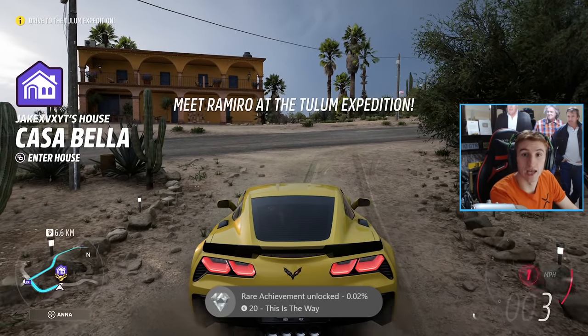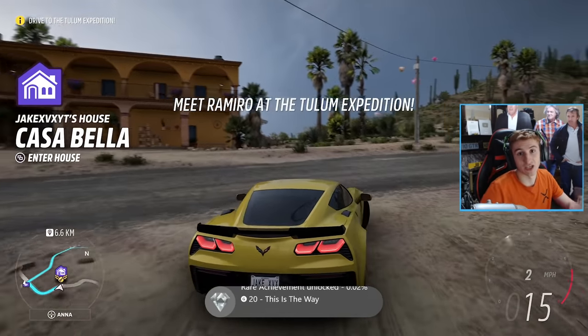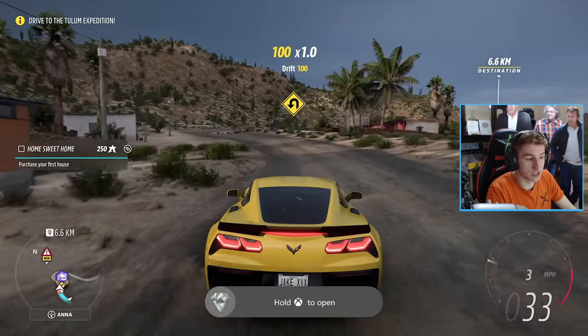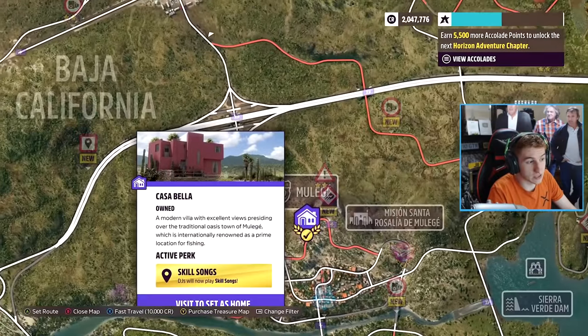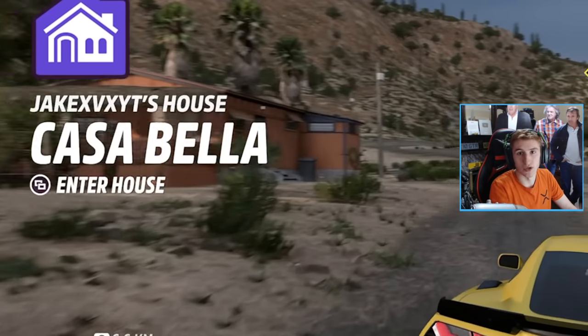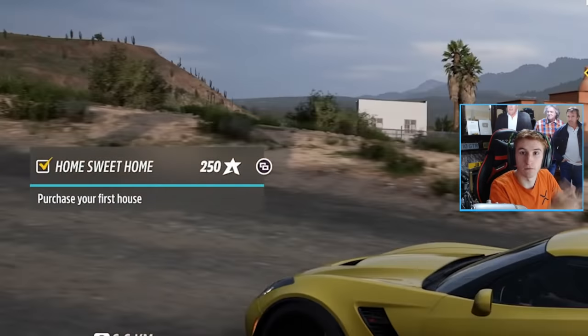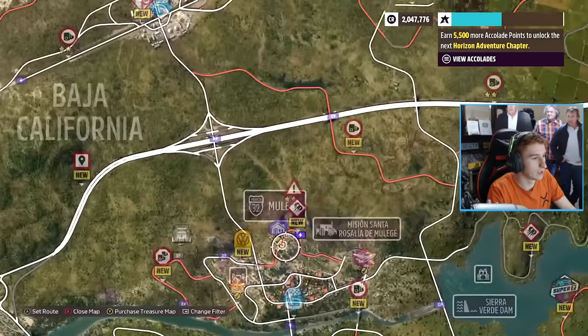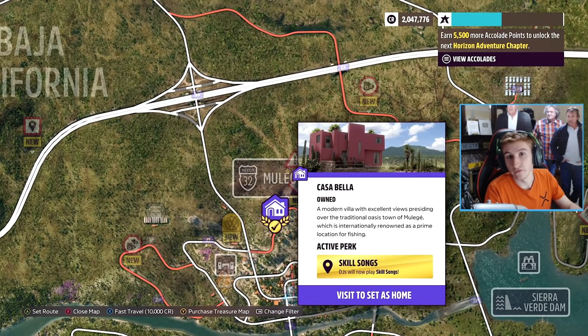The first time you get your accolade bar all the way to the top, you're going to get a token, and you're going to get your first house. It will tell you to drive down to a specific house and give it to you for free — a little congratulations message for completing your first player house. Now, although when you unlock your first player house you don't unlock anything like the festival playlist, what you do get is your loyalty rewards.